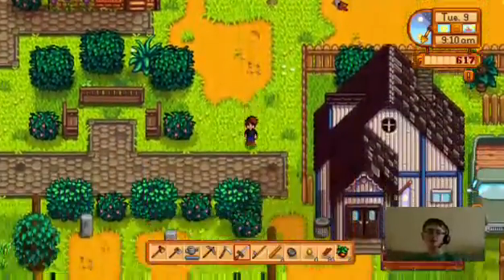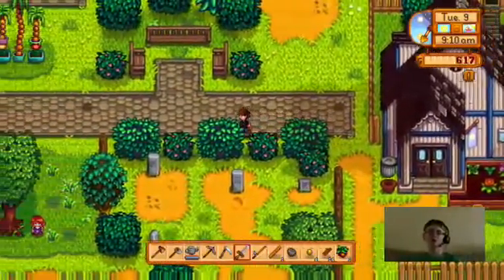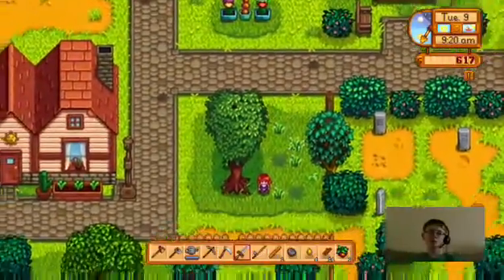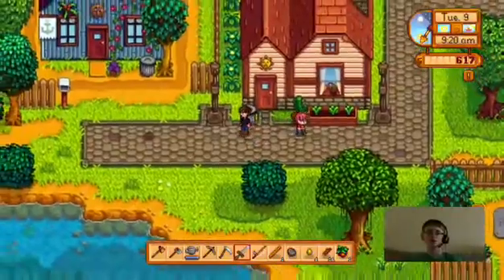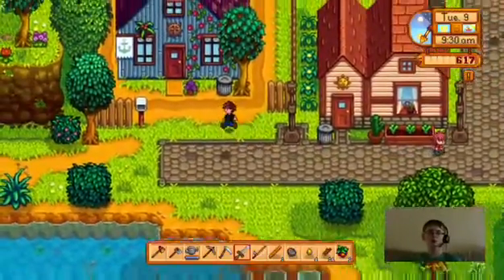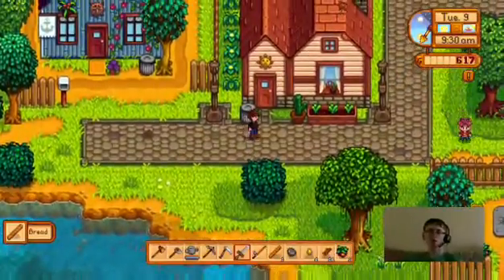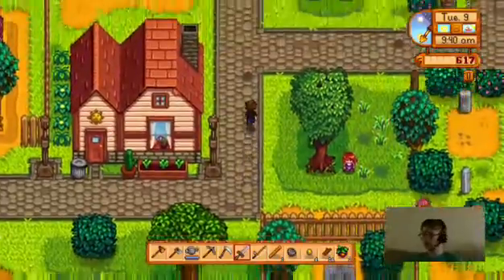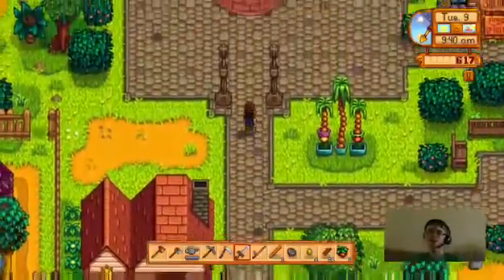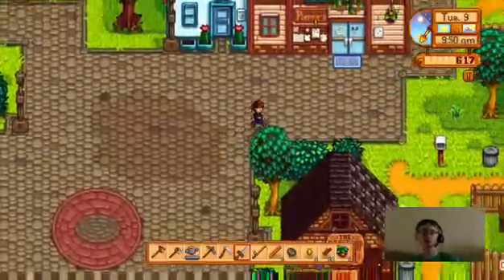Let's check the trash bins without anyone noticing. Let's wait until he leaves — we can check this one. Oh, bread, nice! So we got another piece of bread. Apparently you can find food in the trash bins so always check them. I'm gonna go to Pierre's and see if he's selling anything new.